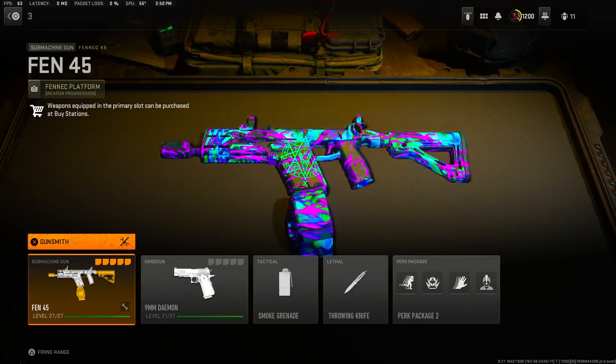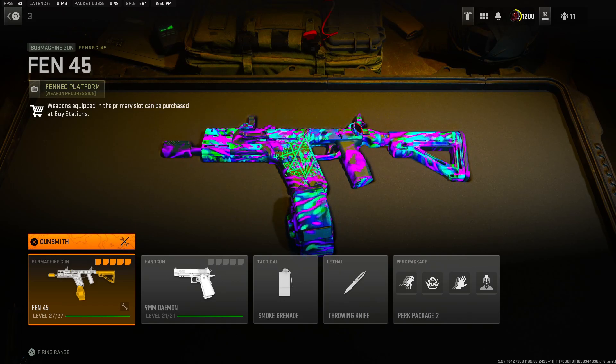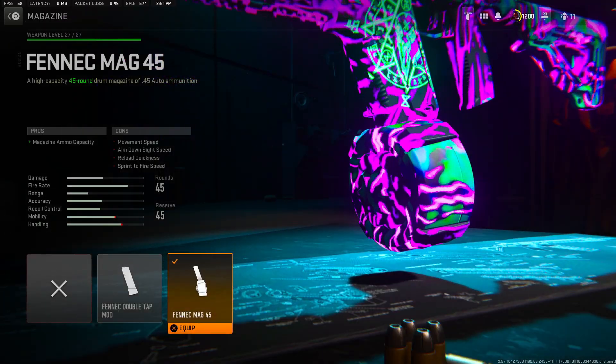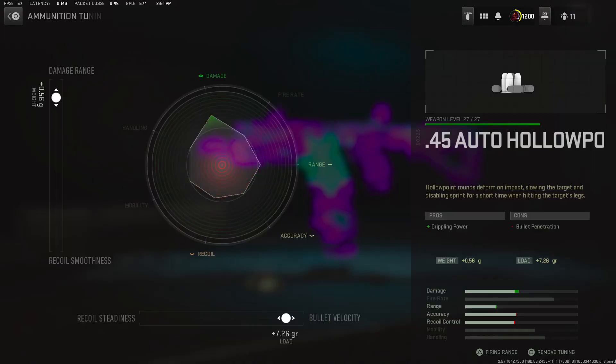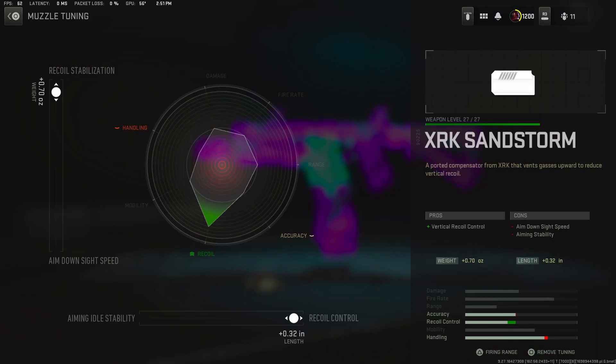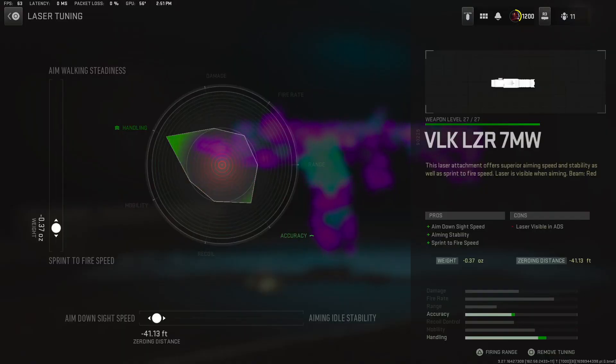Moving on to number three, we have the Fennec 45. Yeah, the Fennec is low-key back - this thing hits. But number one and number two, those SMGs are still the kings. We got the Fennec 45 - gotta have the 45 round mag. Then we got hollow point - damage range plus 0.56 and plus 7.26 for the bullet velocity. Then we got the XRX Sandstorm again - I've been rocking this with all my SMGs, it's so nasty. Recoil stabilization plus 0.70 and plus 0.32 for the recoil control.